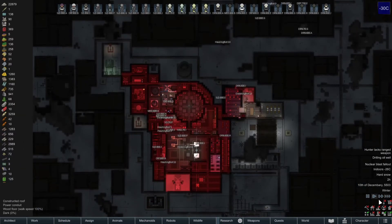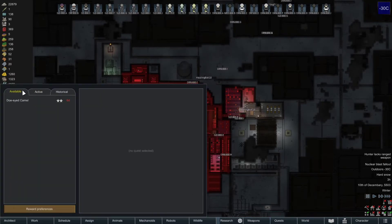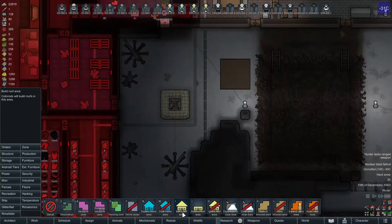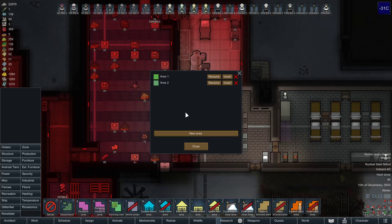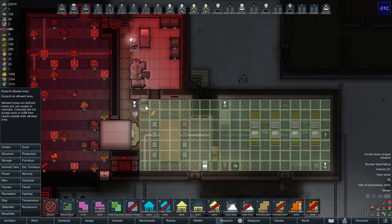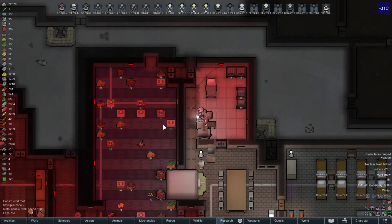Finishing up some deconstruction and then accepting a quest. Want to take care of a camel - that's what it is. Let's get a zone ready for it. Going to stick it in this section of the building and let it into the freezer for food. This is all heated so that should work well.